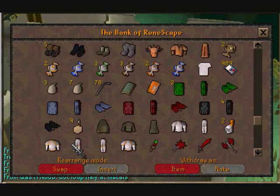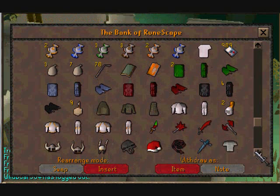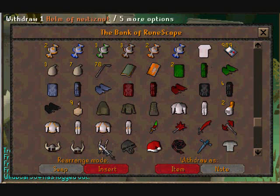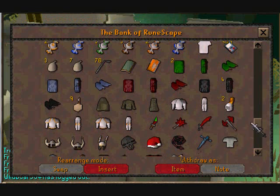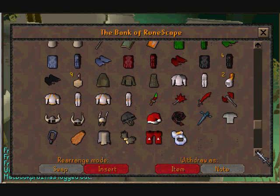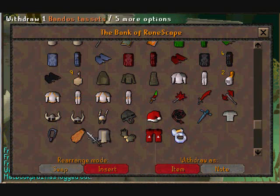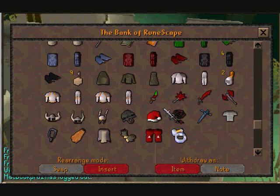All my dragon weapons. My white, my initiate, my proselyte. Berserker helm and all my barrows helms. A black mask. And a Santa hat, which I bought because I got a draconic visage drop from iron dragons. I killed 34 of them exactly — I used the SwiftKit counter. That was awesome, I became really rich from that. I made it into a shield and sold for 23 mil, and I also bought tassets from it, and barrows, which I already had.